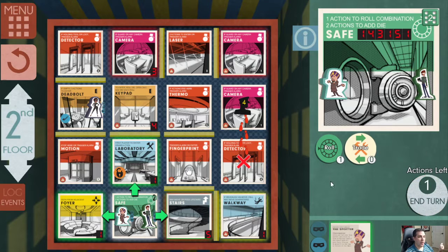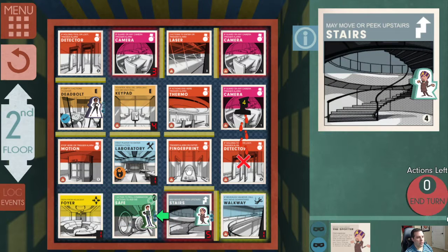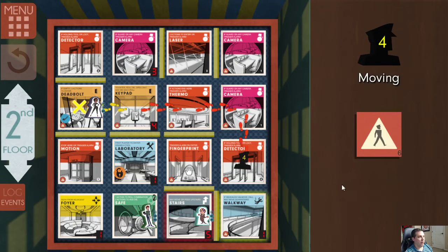Should he move back to the stairs or try to roll here? I think I'm moving back to the stairs because it's the best place for him to hide out and get away from the guard. Going back to the stairs to end his turn.